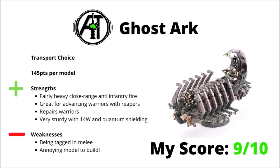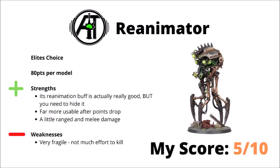Moving on to the Elite section. We'll start out with the Canoptic Reanimator, now an 80-point Elite choice — it was heavily discounted from when it first came out in Indomitus. The Reanimator makes one Necron unit reanimate on a 4+, which is a genuinely quite good buff, but the problem is that the Reanimator is just incredibly fragile to enemy shooting, and you really need to be able to hide it, otherwise it's just going to get shot first.